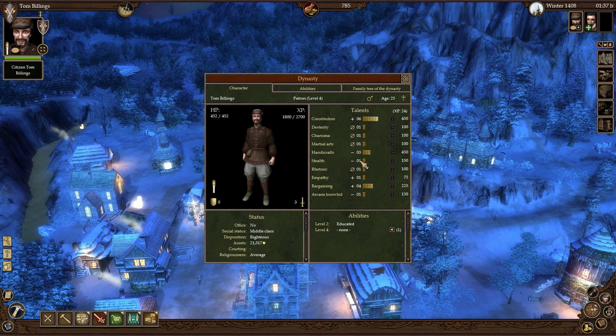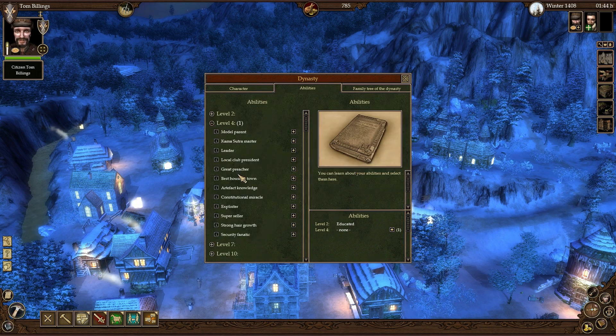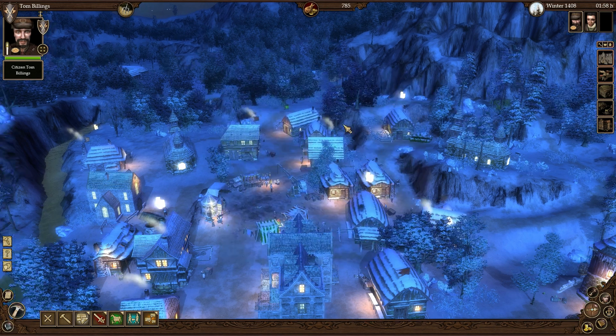I'm building up some experience. I got a level four upgrade, so with level four I'm going to pick 'best house in town,' and with that it receives a 25% bonus to attractiveness, drawing in more customers. I'm going to go ahead and click that so I'll get more business.